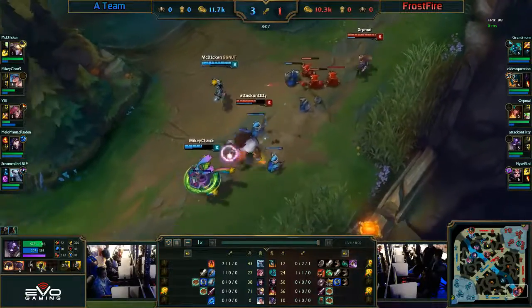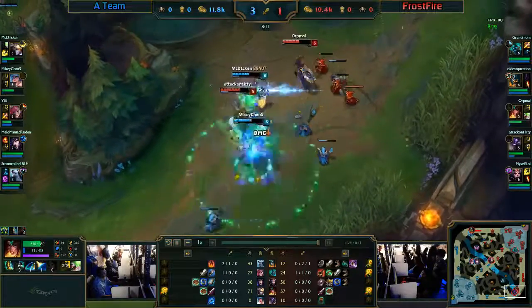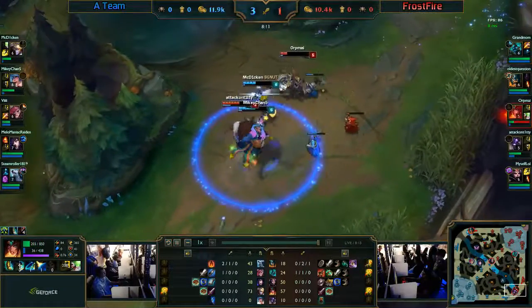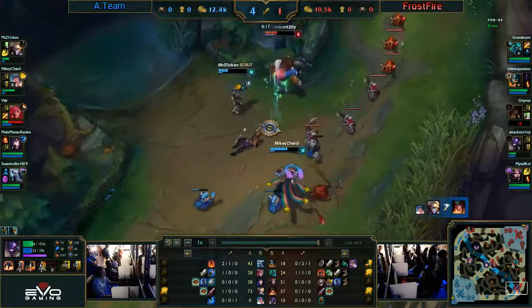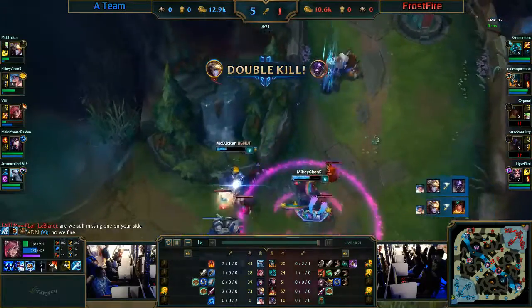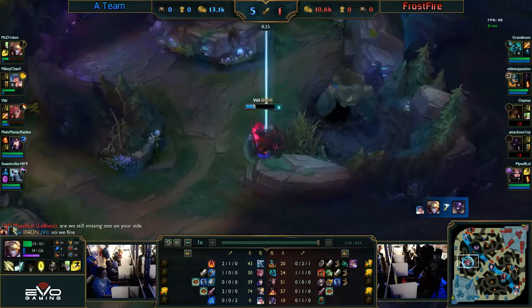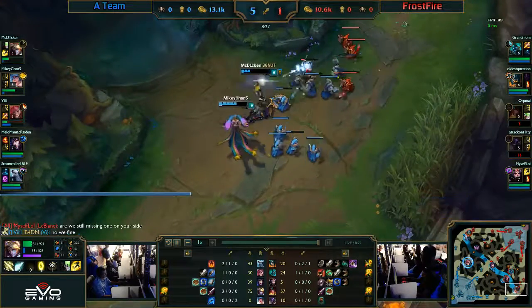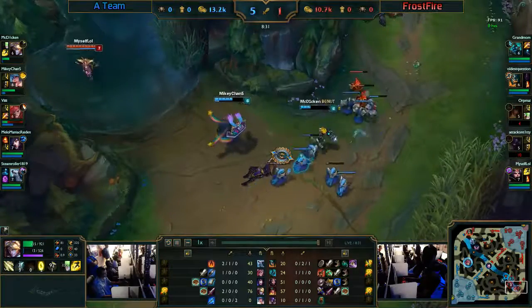Attack gets a knock-up on McDiggin, taking a lot of damage but actually deciding not to run — going for a point-blank ult. Orphanage does get taken very low and gets taken out. Attack doesn't even have his ult yet — double kill for an Ezreal! Meanwhile Vi is taking the blue buff, almost as exciting right there.